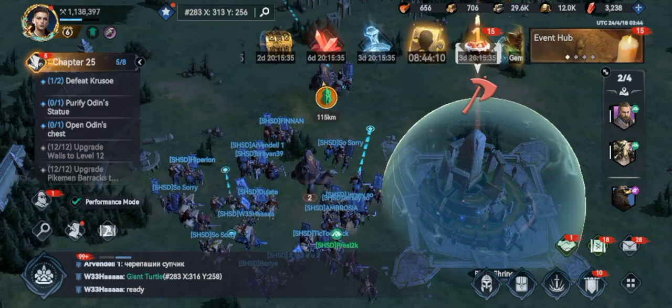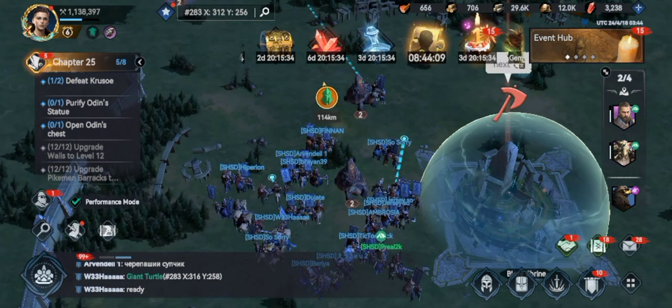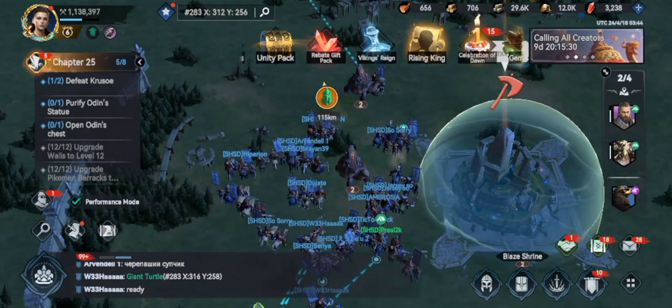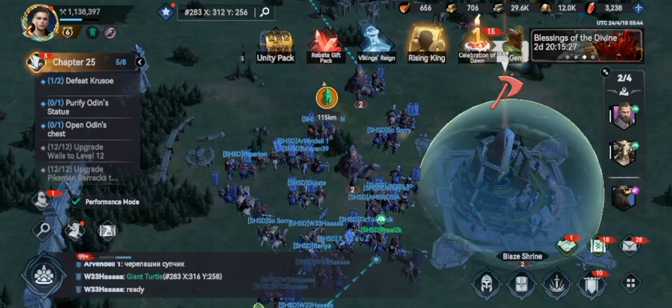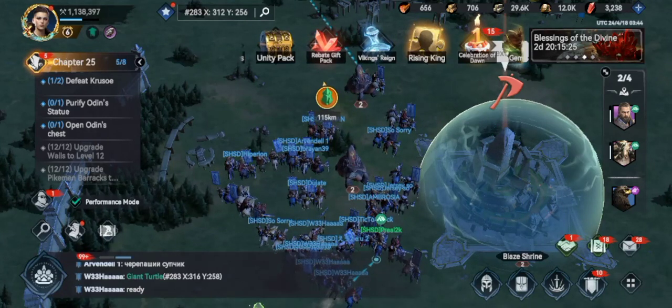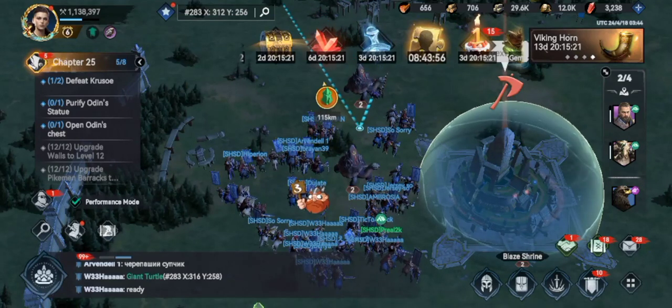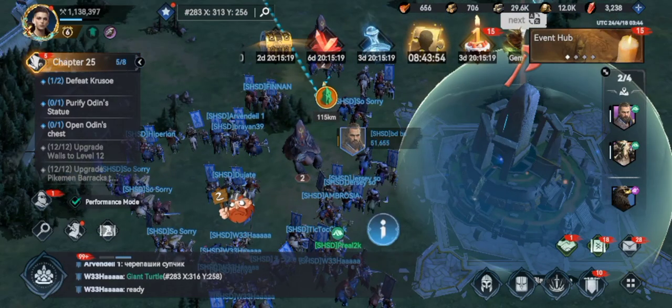Anyway, you need a tank to attack first, and then the rest of you come in and kill it while the tank is attacking. The damage stacks, so you'll see how its health starts really going down.